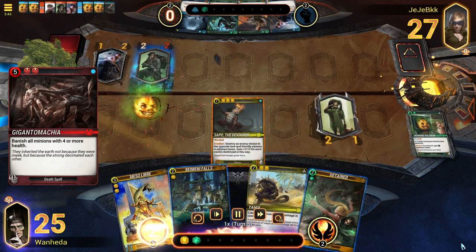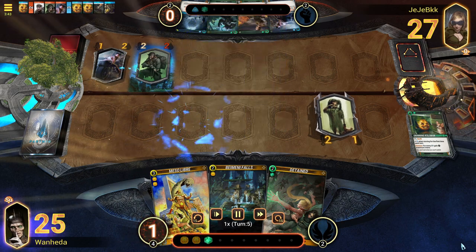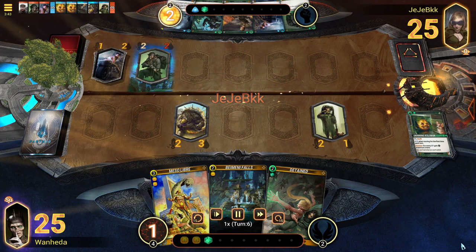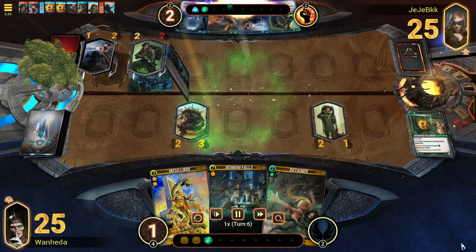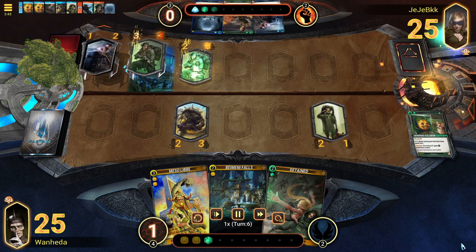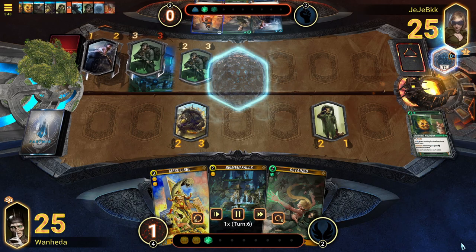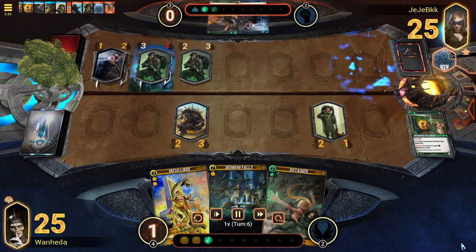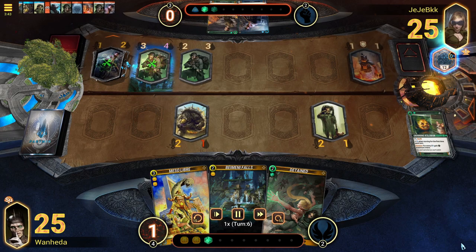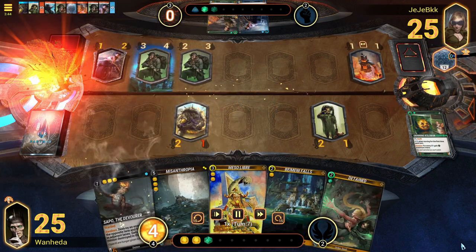On the other side, a reactive card like Giganto Machia works as a response to a threat — a reset button that clears the board but won't get the enemy closer to death. You want the majority of your cards to be proactive, given that is the base of the archetype, but you also want a couple of reactive cards in case you're falling behind and need to reset everything and restart your aggression.